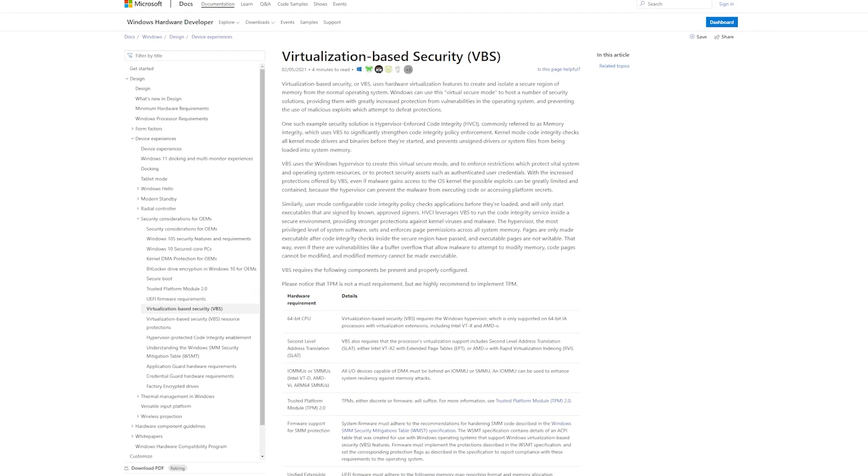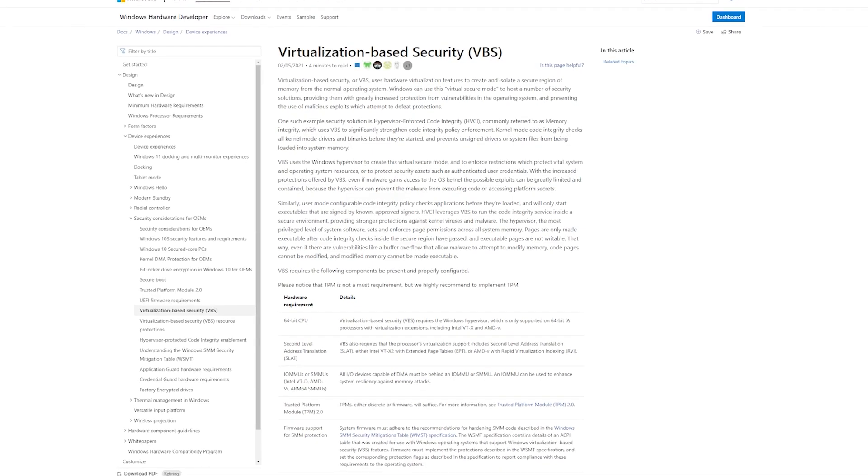VBS core isolation — what do these words mean and how does it affect Star Citizen? That is what this video is all about. In the past I've tested this with the 12700KF — it's a security feature of Windows that was off by default when you built a new system, but now with Windows 11 it is on by default.